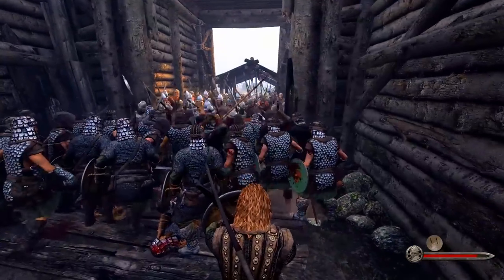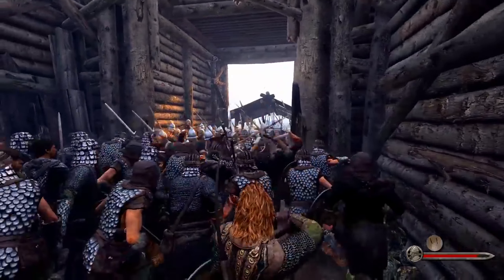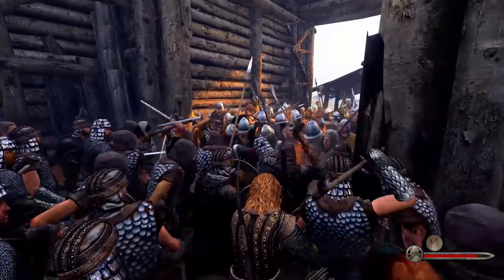There are two main ways of attacking a castle when you're sieging. You can either sit back and command your army to its maximum potential from the rear, or you can fight on the front line and create opportunities for your troops to exploit.